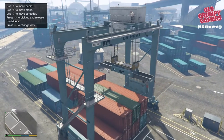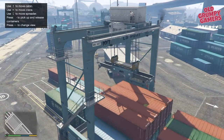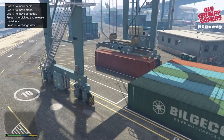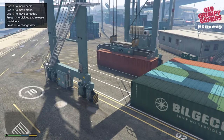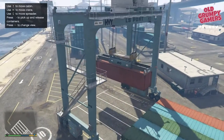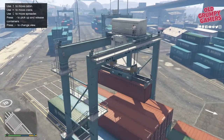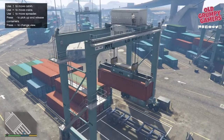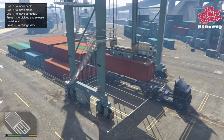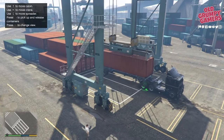Don't be afraid to change views to line yourself up more easily. Line up, drop down and grab the container — you don't need to be bang on, near enough is good enough, the software will correct for you if you're just a few inches off. Raise up a bit and head back. Drop down again, line up the container — it may shift you a few inches to the side. Once that's down, release it.